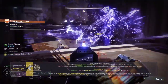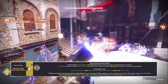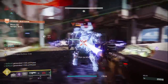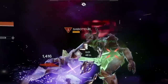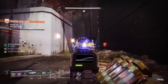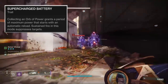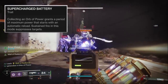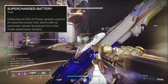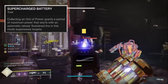With our second exotic, Wave Splitter — the void trace rifle — we become a suppressing beam of destruction that constantly generates even more orbs and super energy for yourself. With the build I'm using, you actually have infinite special ammo, so you never run out of trace rifle ammo. Wave Splitter's perk Supercharged Battery activates when you pick up an orb of power, setting it to high power mode which deals a whopping 69% — nice — extra damage against enemies. Not only that, but after two seconds of sustained fire, it now applies suppression to enemies as well, which is so powerful in onslaught.